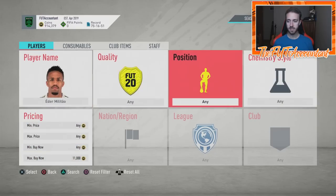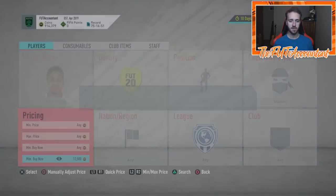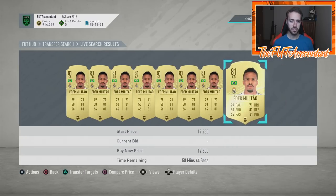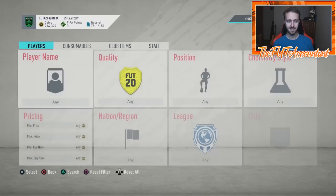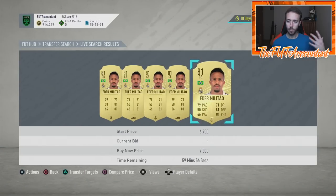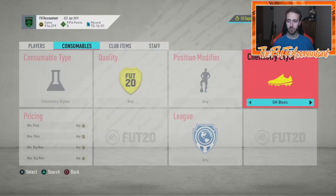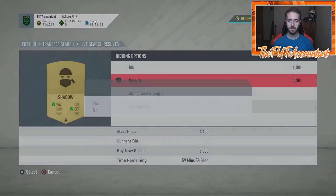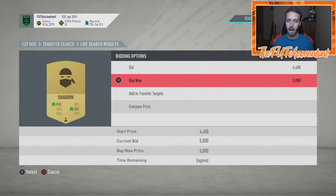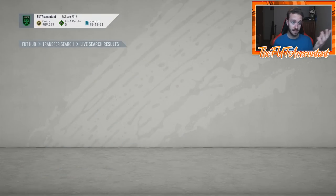We're looking at Eder Militao with a shadow. I think he goes for around 11 or 12,000 coins — yeah, right around 12,000 coins for Militao with a shadow. What does his card cost without a shadow? It's a lot less — around 7,000 coins without a shadow for Militao. Why is he almost 5,000 coins more when he has that shadow chem style equipped? Because if you filter by shadow chem style, you find snipes, and that's it — they're basically impossible to buy on the market.